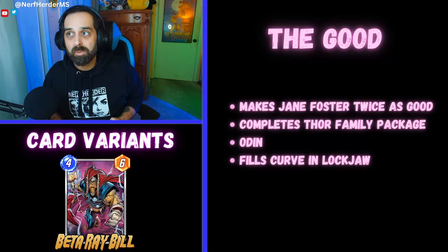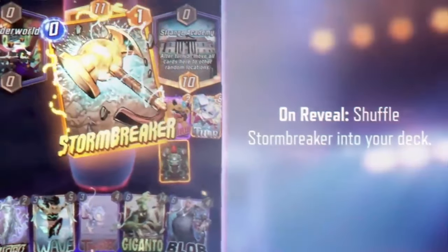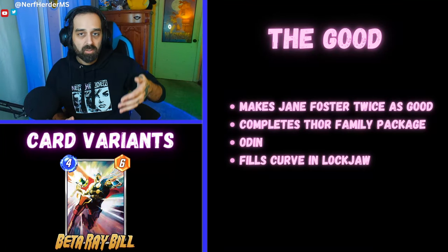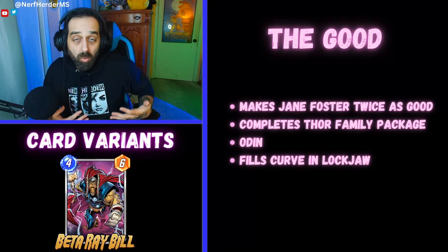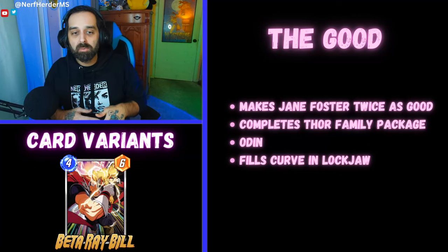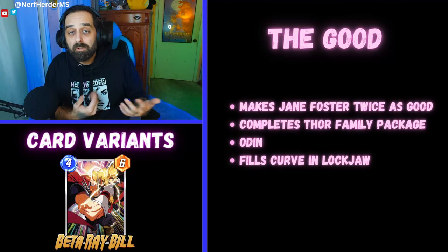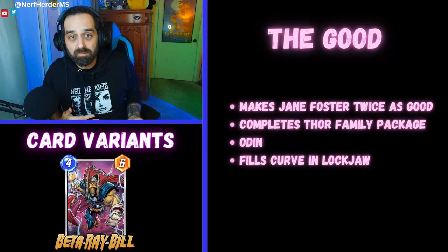The last good thing is it fills the curve in Lockjaw. When you're playing Lockjaw decks, it kind of sucks when you don't have Lockjaw on turn three. Well, now with Beta Ray Bill it kind of doesn't matter, because you'll have Thor on turn three, Beta on turn four, Jane on five, whatever you want on six — or if you have Lockjaw on three, it's great and you get to do stuff with your Lockjaw. It's not the fact that Stormbreaker can go into Lockjaw, which is a positive, but the fact that if you don't draw your Lockjaw, it's not a bad deck anymore.